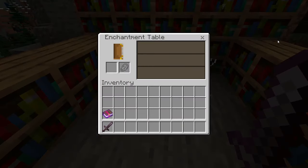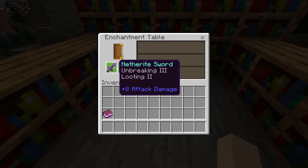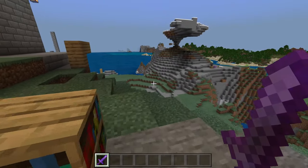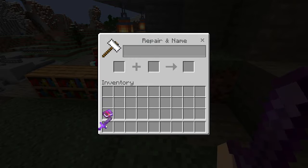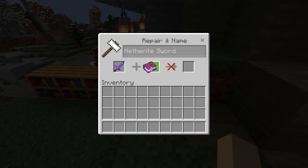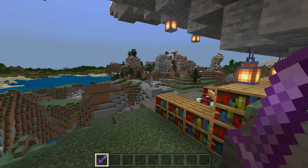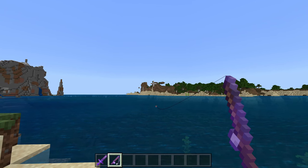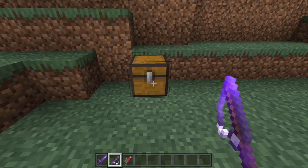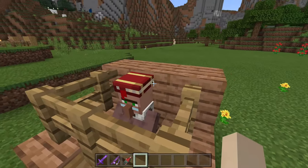You can get Fire Aspect with the enchantment table. Let's see if we get it. We got Unbreaking and Looting — we didn't get it. So, the other way you can get it is with an enchanted book. We're going to put it on here, and there we go, we got Fire Aspect. But how do you get a Fire Aspect enchanted book? You can get one by fishing and getting an enchanted book, but don't count on it every time. Or you can find it in a loot chest, or in a trade with a librarian.